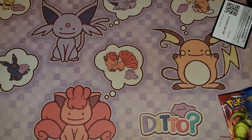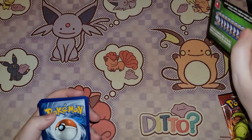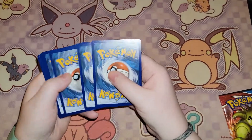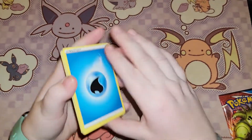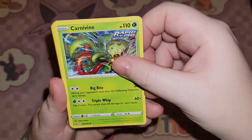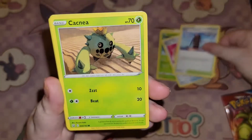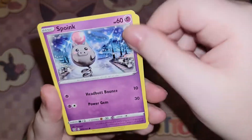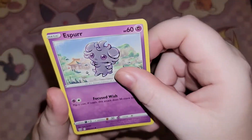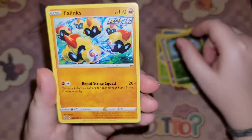Moving on to the second pack — this was the code card for that one. We are starting with a Water Energy, Carnivine, Escape Rope, Tower of Waters, Cacnea, Spoink, Rolycoly, Frillish, Espurr — very similar to before. A Reverse Holo Cherubi, and a Phanpy.